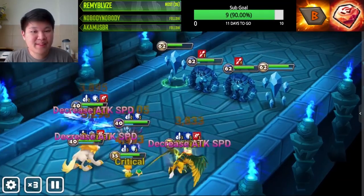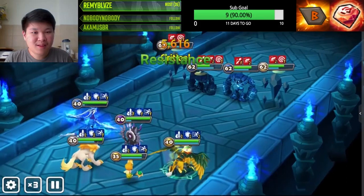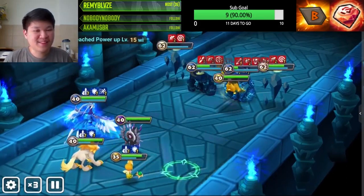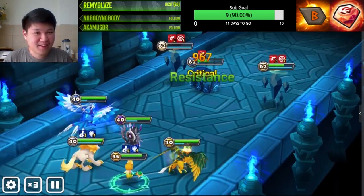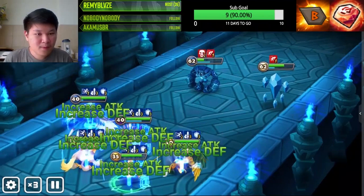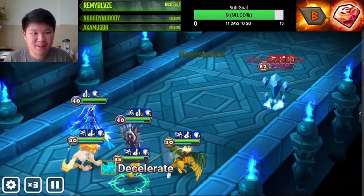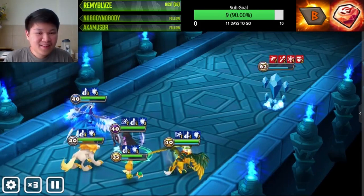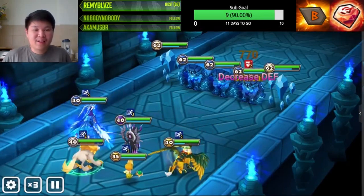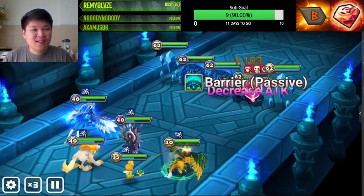We're still landing freezes even with almost zero crit rate — expected though, since Sigmarius awakens the crit rate and naturally has 30% crit rate. And we're actually still winning into the second stage with full HP? That's a good start. But the crystals are here...